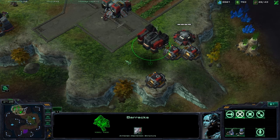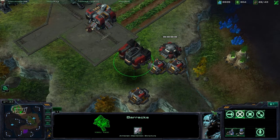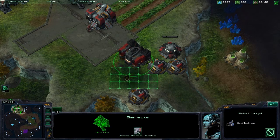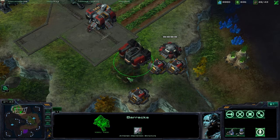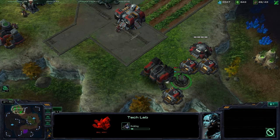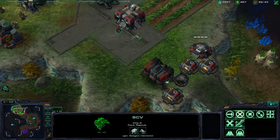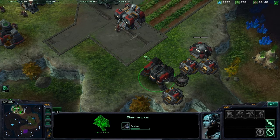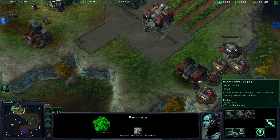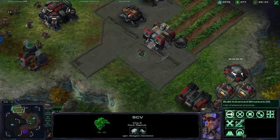Sometimes if there's not enough space for a building upgrade, you might have to lift off. We'll start out with a tech lab — you just select a place where it'll fit, and it lands and starts building the tech lab. Once it's done, we can make some special units like marauders or ghosts. With the factory, we can build a reactor as well. You can also build a starport and some other buildings.